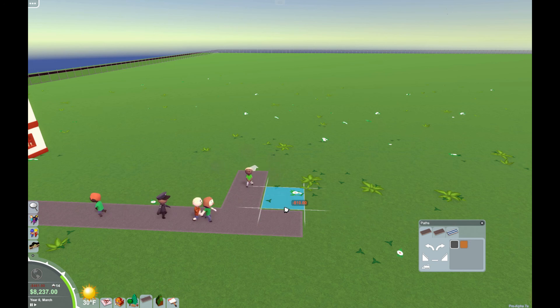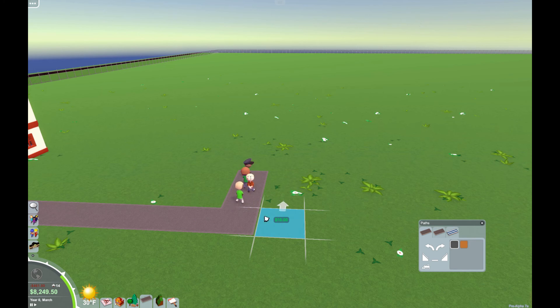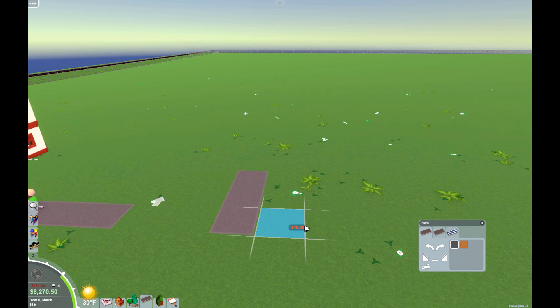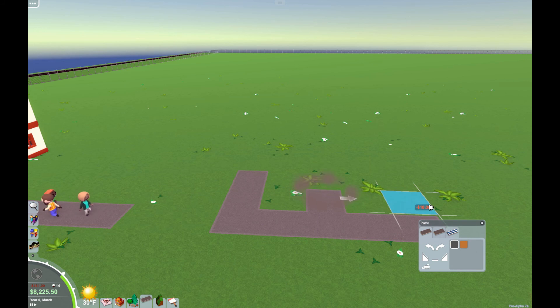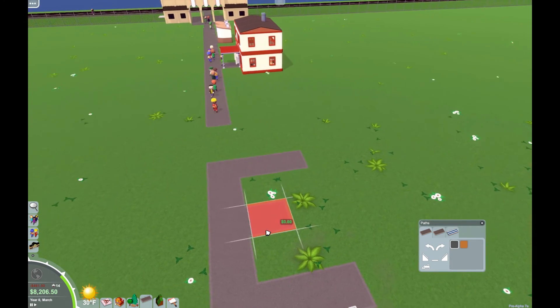Let's build a little more complicated building than we had last time. The first thing I want to do is get these people off of this path — we're just going to delete that out. I don't want people wandering into the building while I'm constructing it. We have the entrance coming off, and we'll go over a couple and have another entrance here.